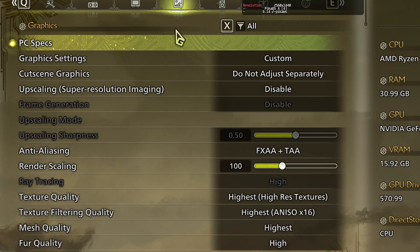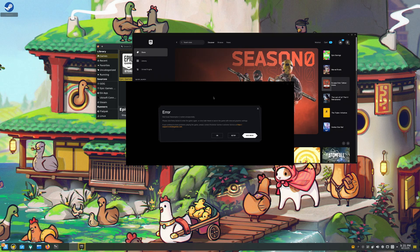Due to the fact that Assassin's Creed Shadows didn't work and that ray tracing is not available in Monster Hunter Wilds on Linux, the ray tracing game sample is smaller.